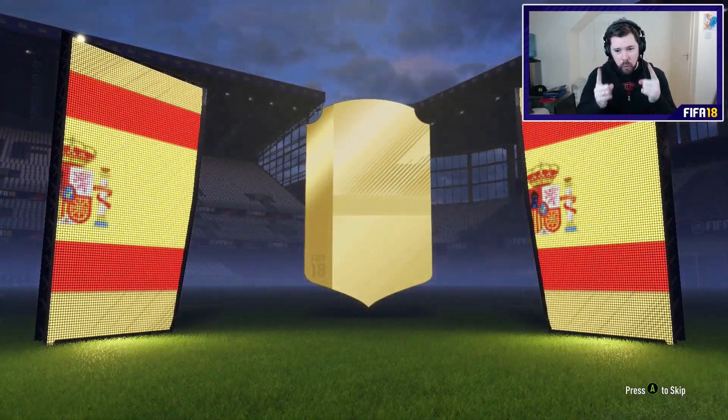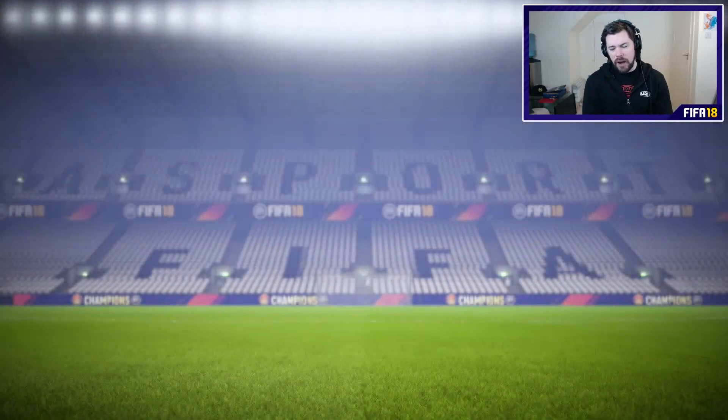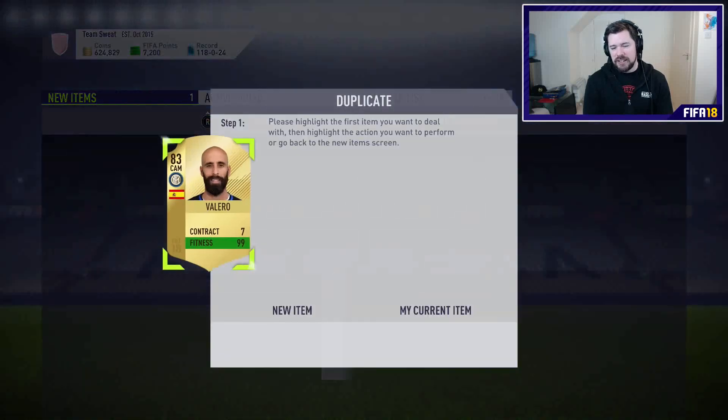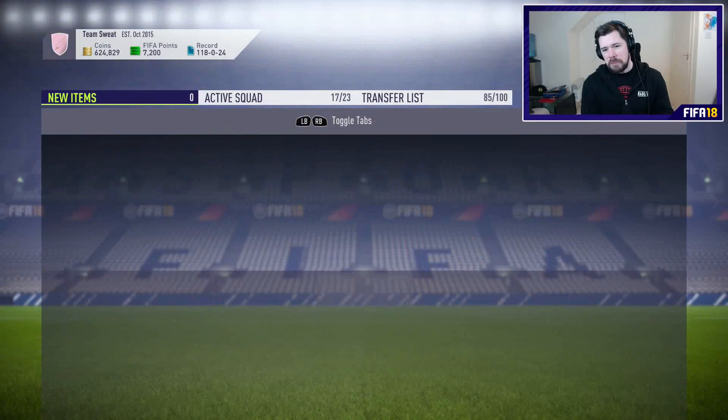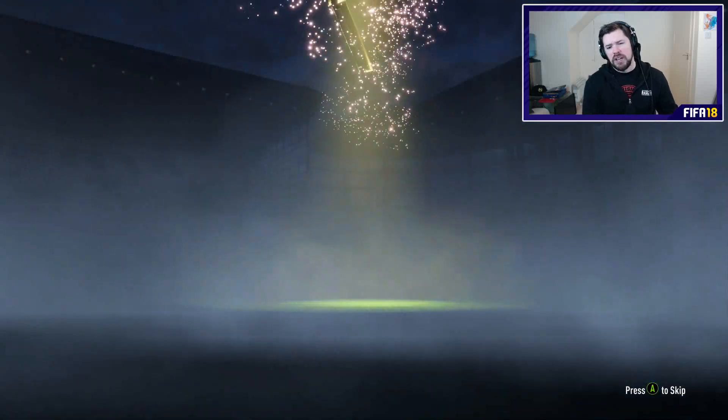Just a blue, EA — one blue. Another Spaniard, cam — Borja Valero. We haven't even got a walkout. You kind of expect nothing out of these because it's just two players, it's a two-player pack, it's untradeable. You just generally don't get anything out of these. But when there's 50 of them, you're thinking, yo, I wouldn't mind a little something.